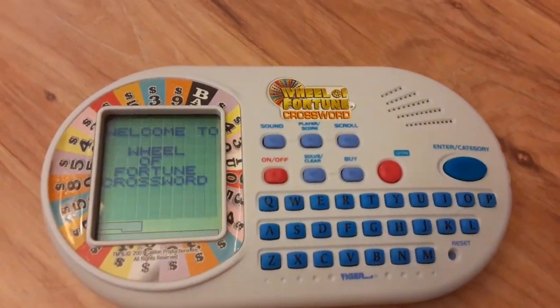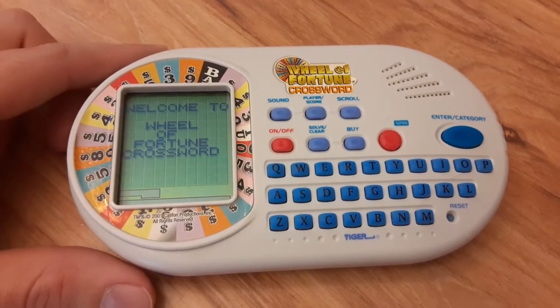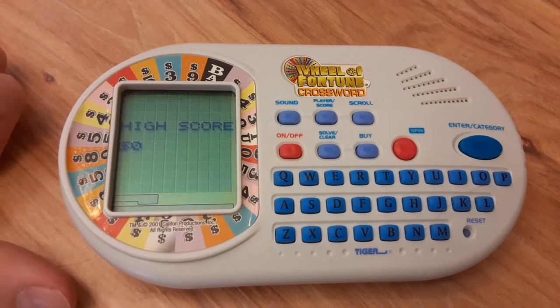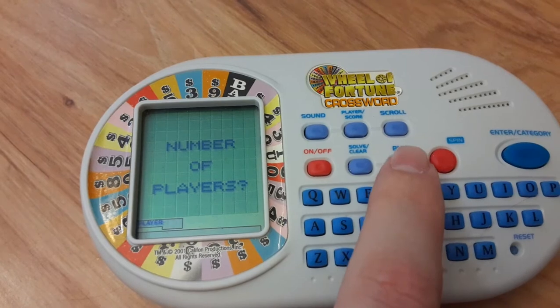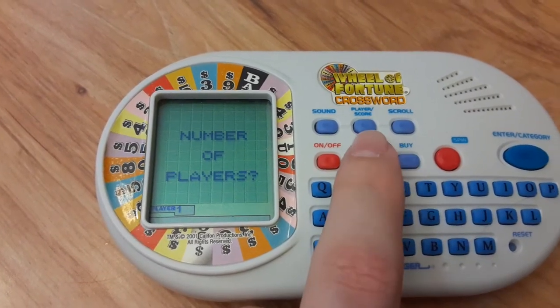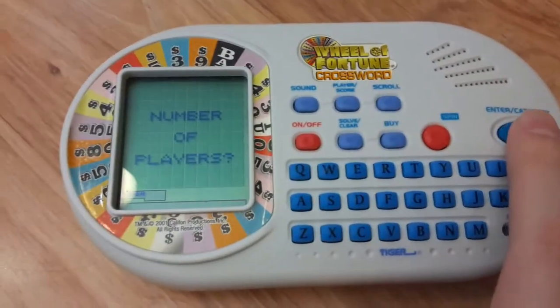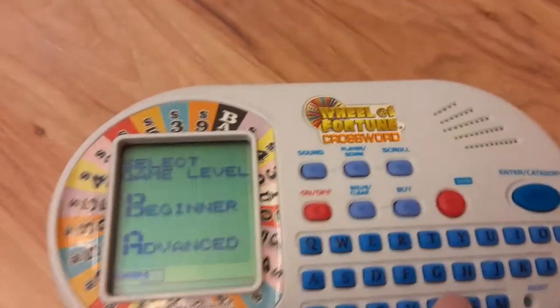Here we go, let's turn this on. So high score — nothing. Before I choose the number of players, let me show you guys something. These two buttons, Solve and Clear, and then you have the Buy button. The Buy button darkens the screen, and the Solve and Clear button lightens up the screen. So, three players. We're going to press Enter and select the beginner mode — B for beginner.